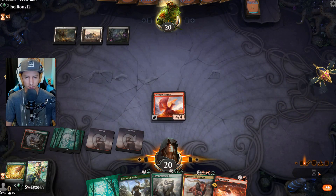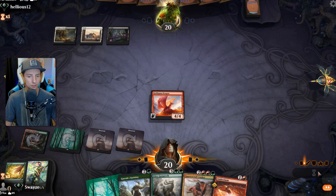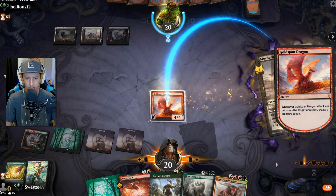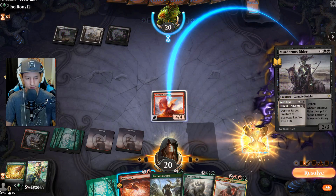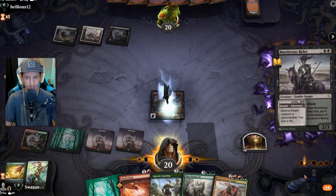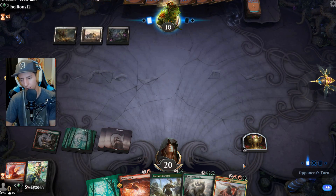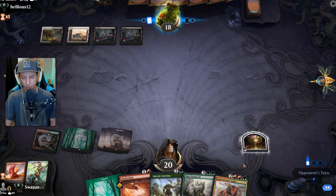Nope, looks like it's dead. Looks like a Heartless Act is about to say what's up. They're about to send our Goldspan Dragon to the yard. Murderous Rider — okay, that also does that. All good though — if they're running a lot of removal, I think we go Garruk's Uprising here first so that if we do play a creature and it dies right away, we at least get a little bit of value like drawing cards.